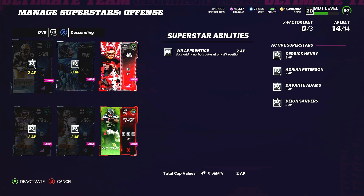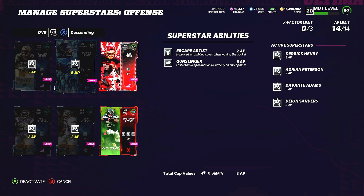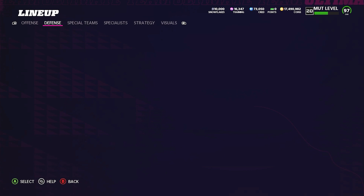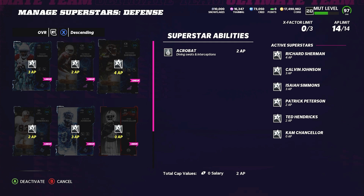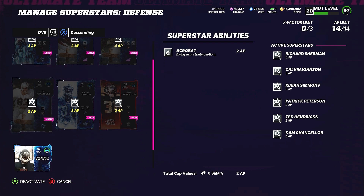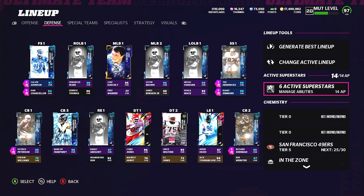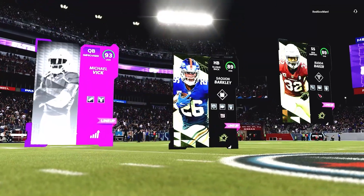For the team ability setup: two Wide Receiver Apprentices on Davante Adams and Deion Sanders, Backfield Master on Adrian Peterson, and the Superman combo - Gunslinger and Escape Artist with 8 AP on Derrick Henry. Defensively, Mid Zone KO and Acrobat on my two deep safeties Isaiah Simmons and Calvin Johnson. Patrick Peterson has Acrobat; Richard Truman has Acrobat, Mid Zone KO, and Pick Specialist. Cam Chancellor has Out My Way for free. Ted Hendricks, my user, has Acrobat.